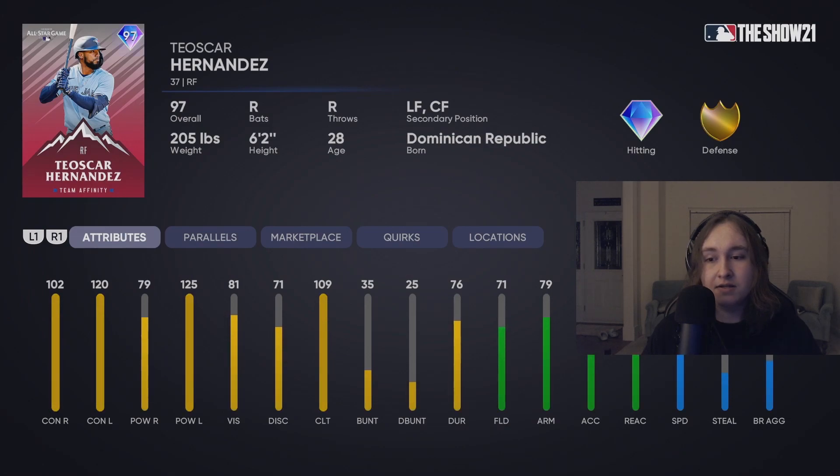Teoscar Hernandez is good for lefties, but obviously not the greatest variety — 79 power, I don't like that. I like my cards to have at least 80 power versus both sides. His defense is also not the greatest. That said, this is definitely a bench bat you might bring in as a lefty specialist.